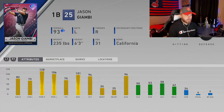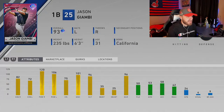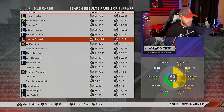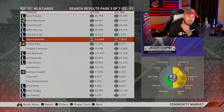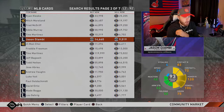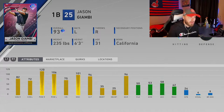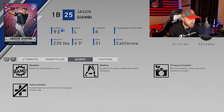First up on this list is 93 overall Jason Giambi. As you look at the card, you can see he's got huge power numbers — 120 power versus righties, 106 power versus lefties. He's got above-average vision and above-average contact. He's a card where you just put the bat on the ball and it's going to fly. Every year in The Show we get a Giambi card, and every single year it has that beautiful swing.